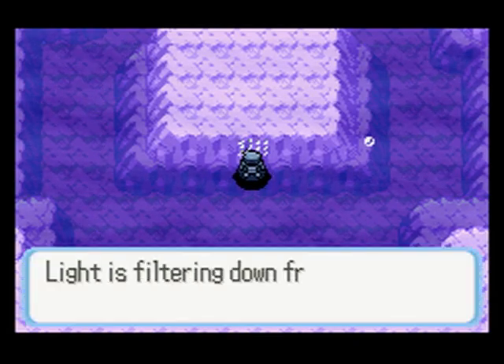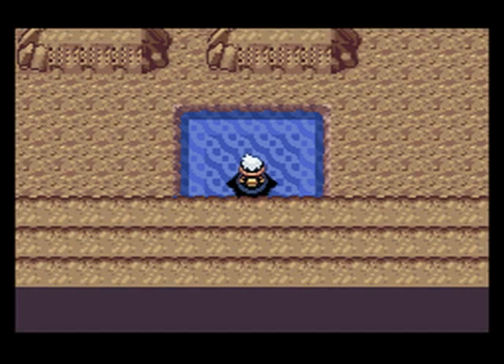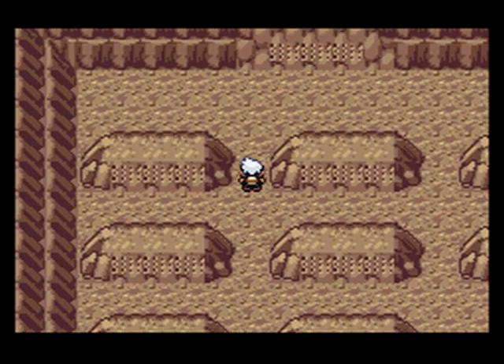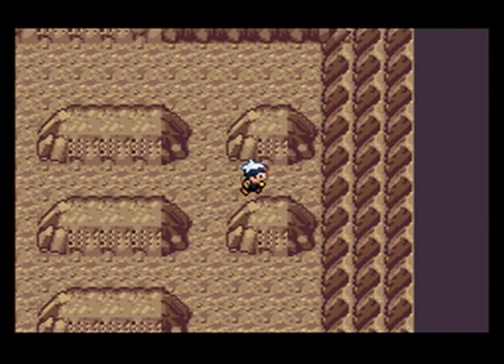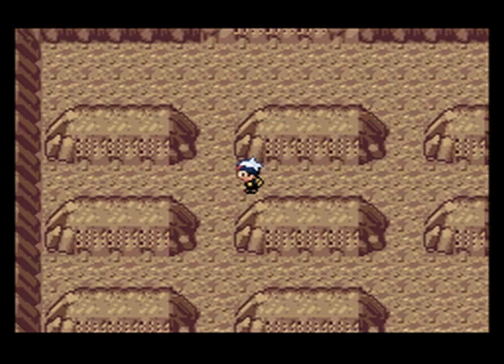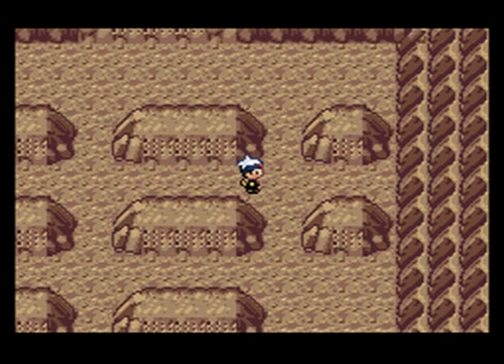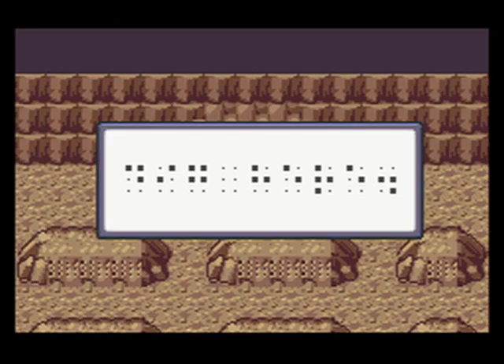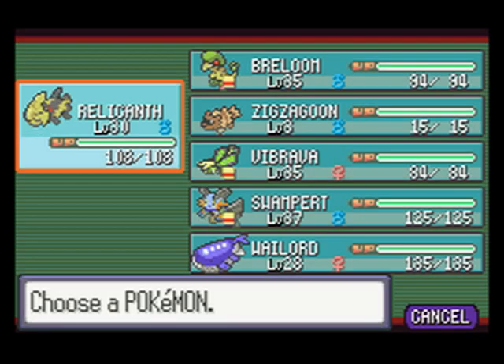These stones are written in Braille. I don't know why there's Braille in a game since there are no grooves on the screen you can feel. I believe in the Ruby, Sapphire, and Emerald manual they actually had the Braille code. Up here you'll want to stand right here — there's some more Braille that I believe translates to something like 'dig here.' What we're going to do right here is use Dig.